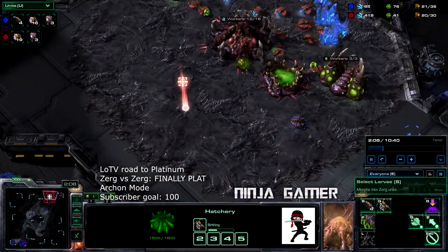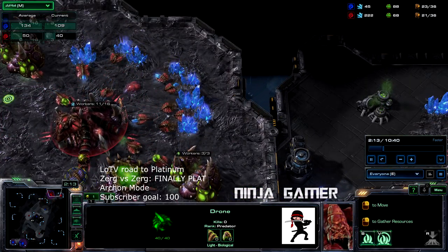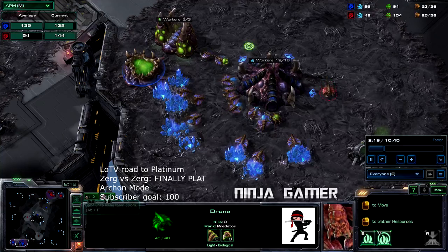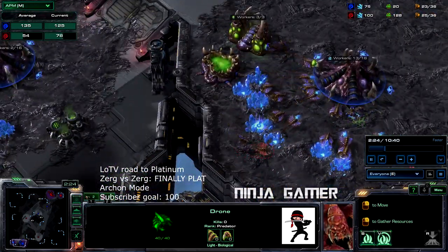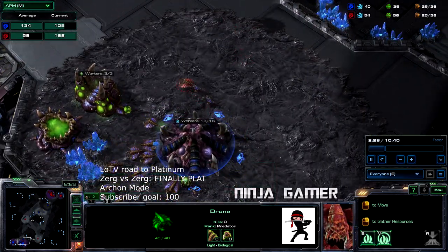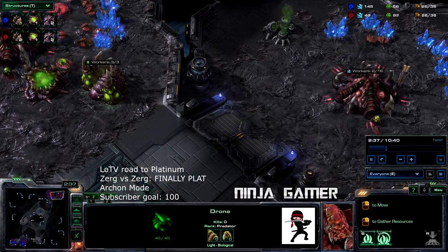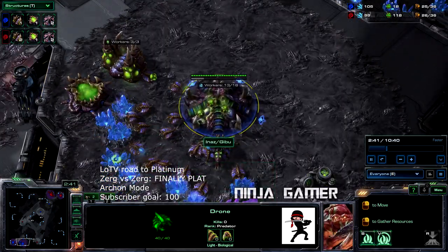I'm not sure which one's really the better approach — personal preference there. He's going to go ahead and scout us. His APM is significantly higher than ours. We're just old people with a very low number of actions per minute. But I suppose it's what the actions that you do that counts — if that makes any sense. I don't think that made any sense.